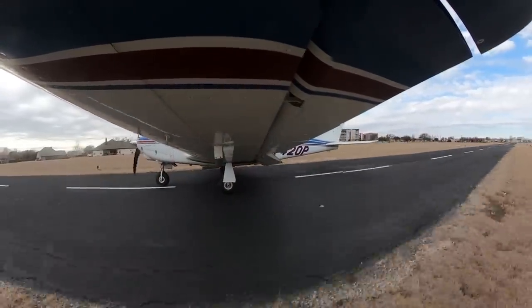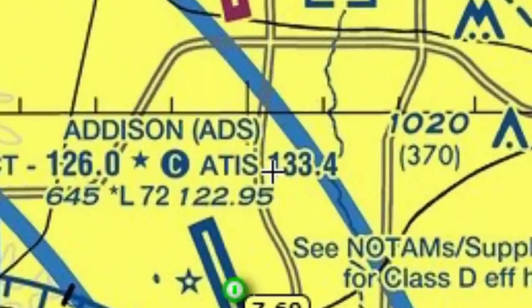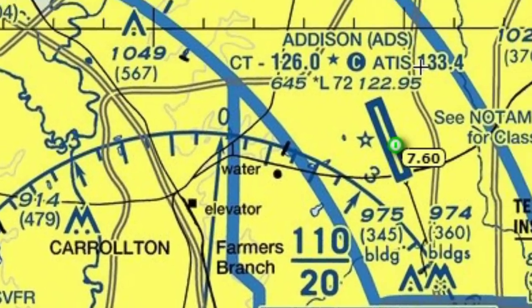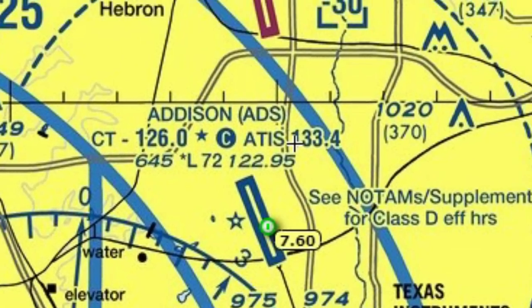One thing I'll caution about this airport though: you have to call Addison and get the ATIS. Then you've got to call Regional Approach at DFW, tell them you've got the weather at Addison, and then they're going to transition you to Addison Tower. And Addison's going to say, whatever you do, stay east of my centerline — and they repeat that a lot.